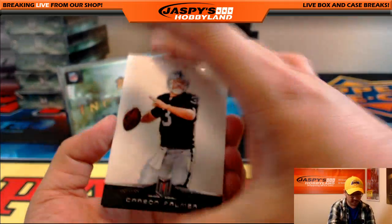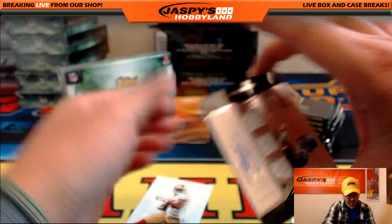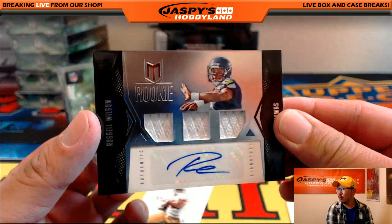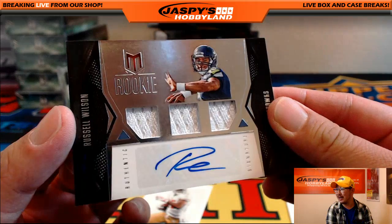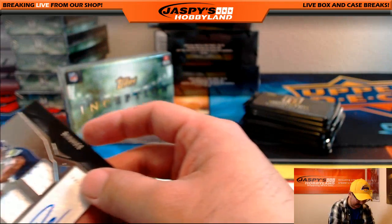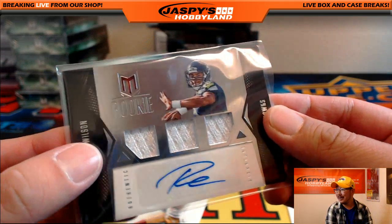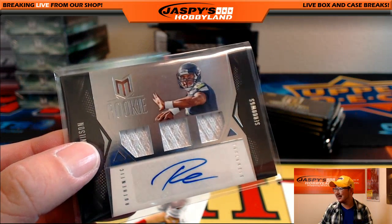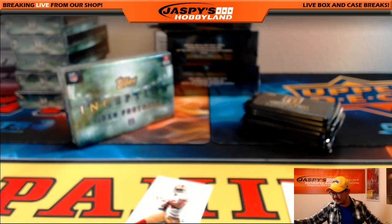Three cards per pack — Carson Palmer with Michael Crabtree in the back. And in the middle, rookie Russell Wilson. Triple relic and the autograph. This is why we do this mixer — precisely for guys like Russell Wilson. That is nice. NFC West — Brandon Parrott with that one. Iron Man 8, BP.